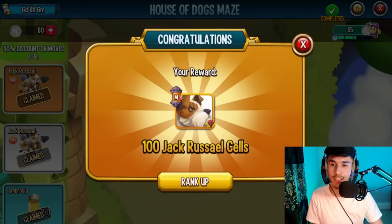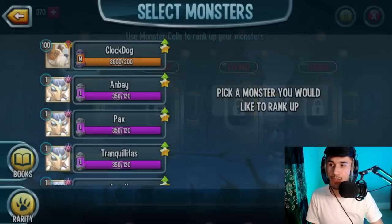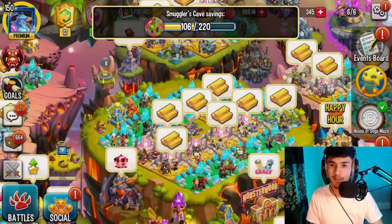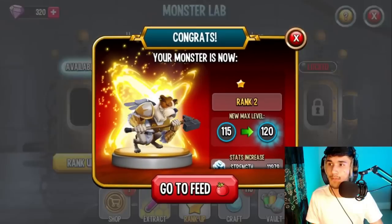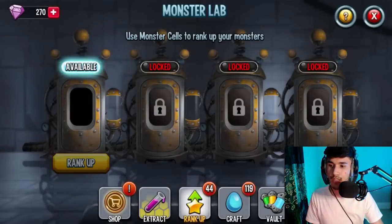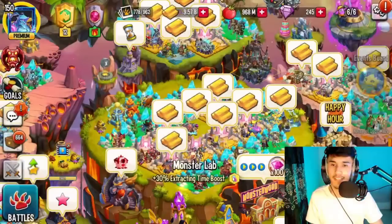Now we're at 406 cells and almost done. Look at that - it costs 1,000 coins now. Wait, do we have enough? We do - I have 60 extra but we got it to rank 5! It says 'completed' on top. Congratulations, you've completed all the rounds in the challenge - we get 100 cells at the end. Of course we're going to rank up this monster. Once again, huge thanks to Clockhawk for making this possible - he is a legend.